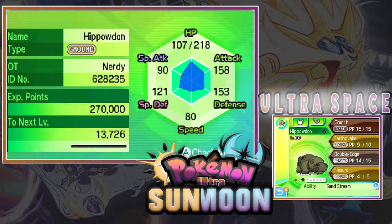Pure Ground type. At the top screen we also have some of those stats. If we go down to the bottom screen, we can see this Hippowdon was caught in an Ultra Ball — it's a female, level 60, and a lovely shiny symbol. Moves: Crunch, Earthquake, Double Edge, and Fissure. Those are some pretty badass moves.